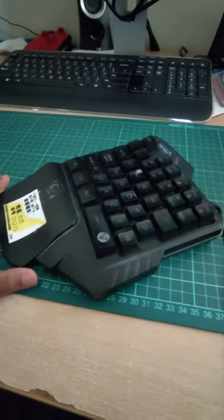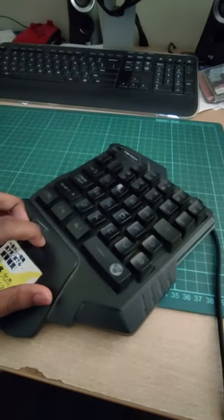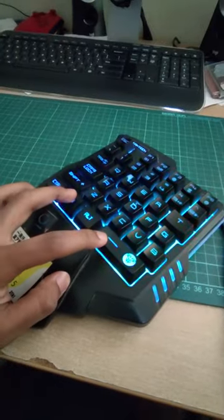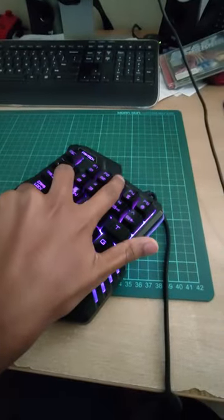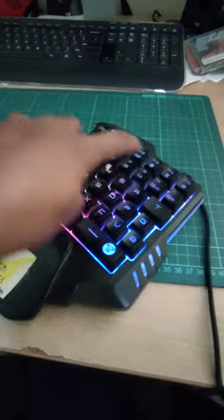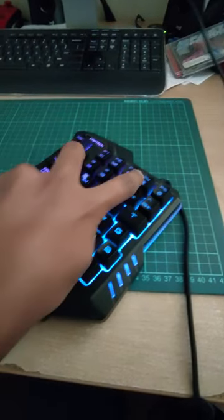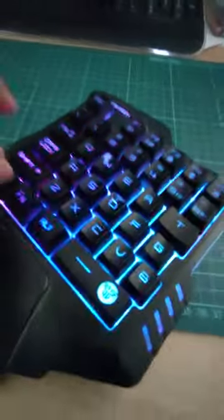Here we have a FANTEC K512 — this is a one-handed keyboard for those of you who don't know. It has a couple of lighting modes: red, blue, green, purple, cyan, yellow, white — basically any color you can possibly imagine. You can also adjust the lighting speed. It doesn't have much else, but it's only like 100 something, actually less than 100 bucks.